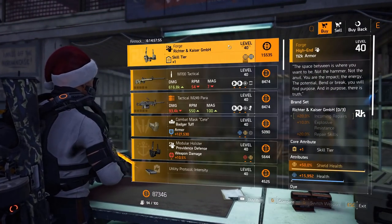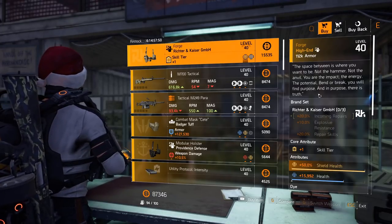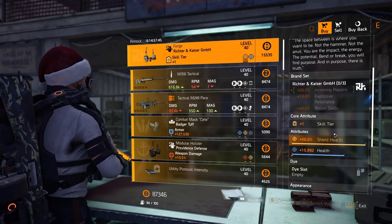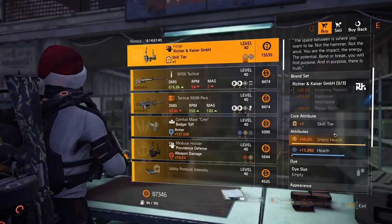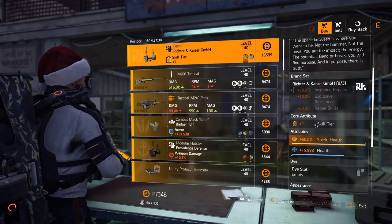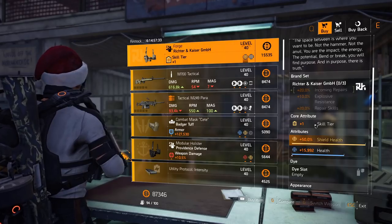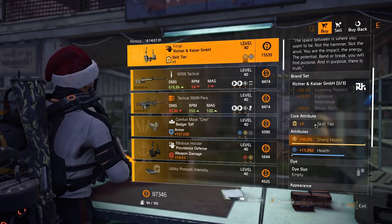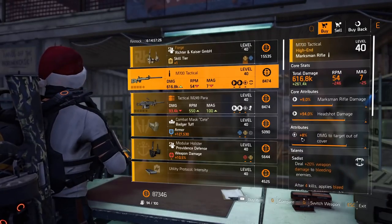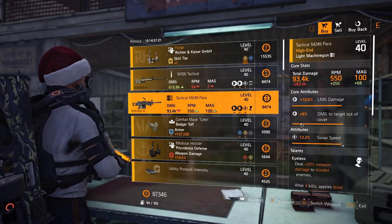The campus vendor — we've got the RNK holster, the Forge holster named variant. It has 20% incoming repairs as the one-piece bonus and health, which you could re-roll for whatever you want. This is actually not very good because health is not something we ever use in this game — you want to re-roll the core attribute to a blue, especially for a shield build. If you do want the skill tier, you can purchase this and re-roll the attribute. Then the M700 Tactical with Sadist, damage to targets out of cover 8%. Tactical M249 Para with Eyeless and swap speed 12.2%.